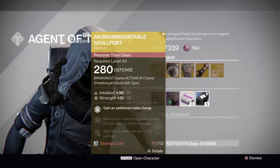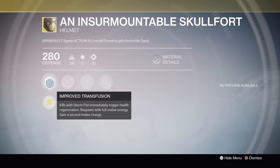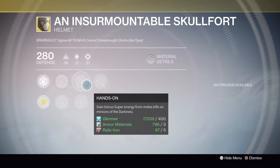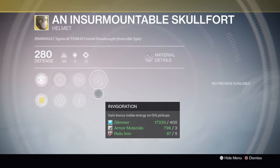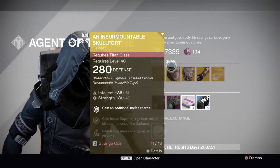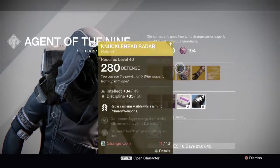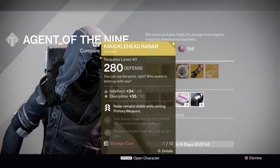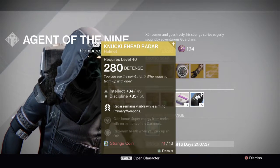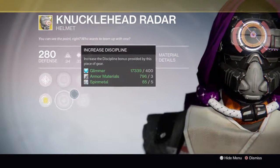The Skull Front helmet gives an additional melee charge. Its perk is that kills with Storm Fist immediately trigger health regeneration. It also gives you another melee charge. Then there's Knucklehead Radar — basically, your radar remains visible while wearing this helmet.